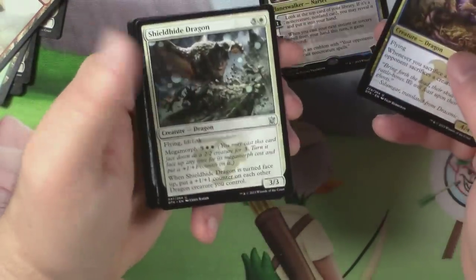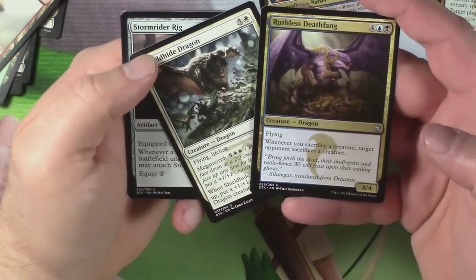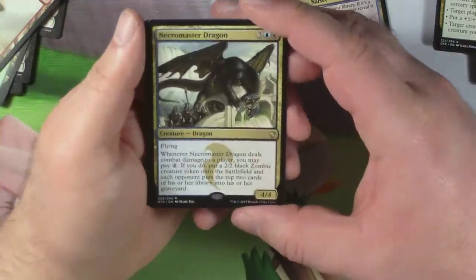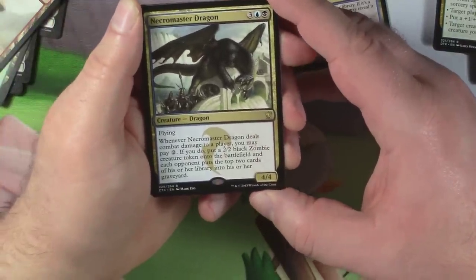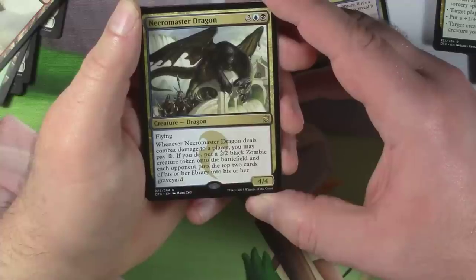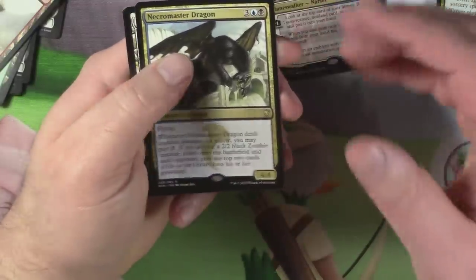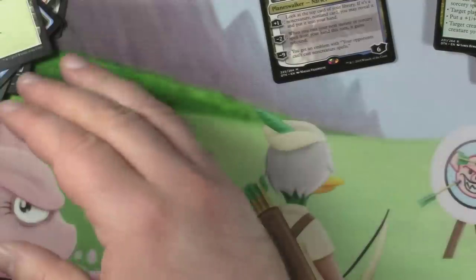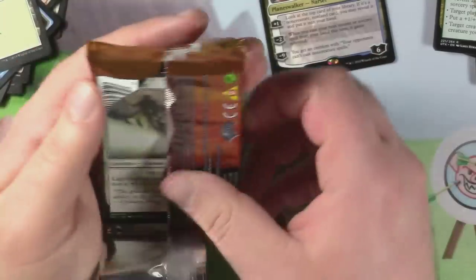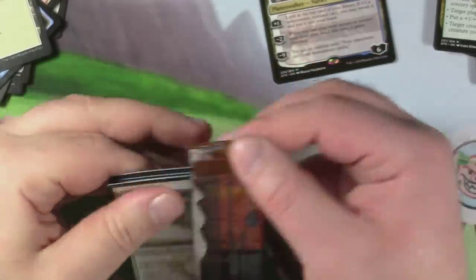Ruthless Deathfang, Shieldhide Dragon — dragons just look fat to me — Stormrider Rig, and a Necromaster Dragon. Four-four for three, blue, black. Flying; whenever it deals combat damage to a player, you may pay two: put a 2/2 black zombie token onto the battlefield and each opponent mills two cards. I believe that's the intro pack rare. I opened that like two days ago; I probably should know that.